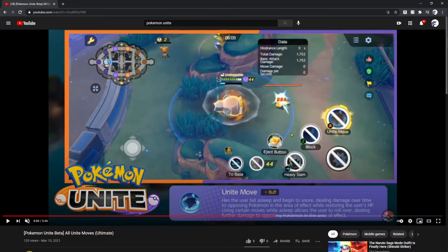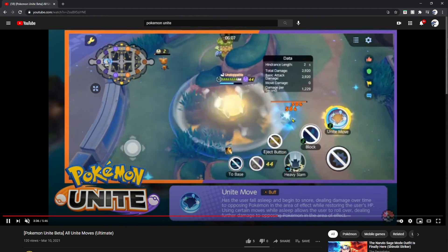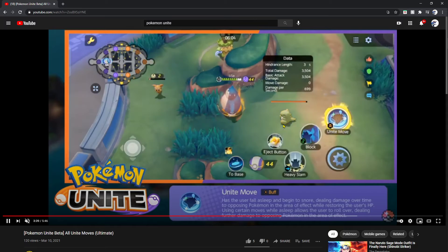Now we got Snorlax — its unite move has the user fall asleep and begin to snore, dealing damage over time to opposing Pokémon in the area of effect while restoring the user's HP. Using certain moves while asleep allows the user to roll over, dealing further damage to opposing Pokémon. It's basically the Rest and Snore combo — like in mainstream Pokémon games where Snore deals damage to opposing Pokémon while asleep. Sleep Talk lets you use any move in your arsenal. I like how they pay homage to that, and you wake up afterwards.